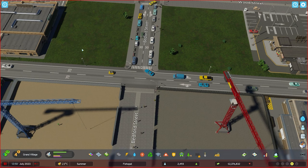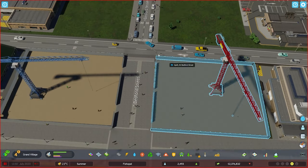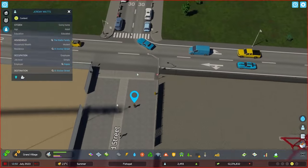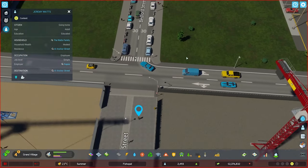Is it cars, buses, trams, subways? Close, but not quite. The best form of transportation in the game is pedestrians — aka walking, aka not using up your roads for anything other than your two feet. Getting your sims to walk to their destination is probably one of the most beneficial things you can do for the health of your city and the traffic therein,